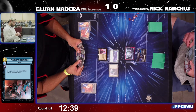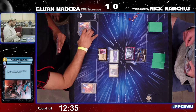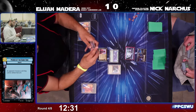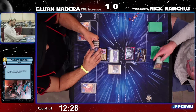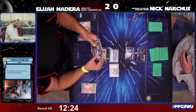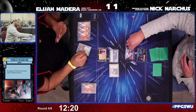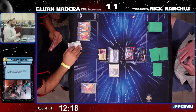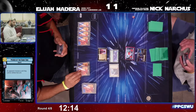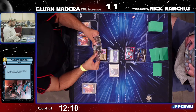Greedo is the start for Elijah. No turn one play for Nick, but he does have a turn two Resupply. Greedo will go into base for three — both players playing quickly, knowing they're going to have to move faster in this game to get the match completed with a winner.